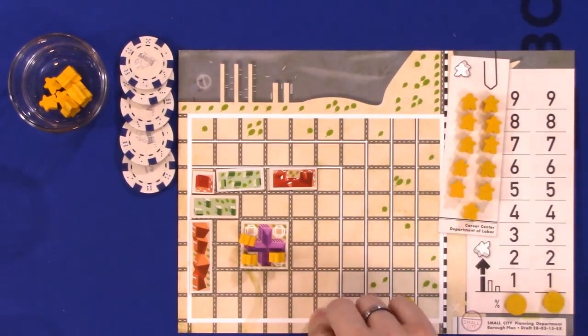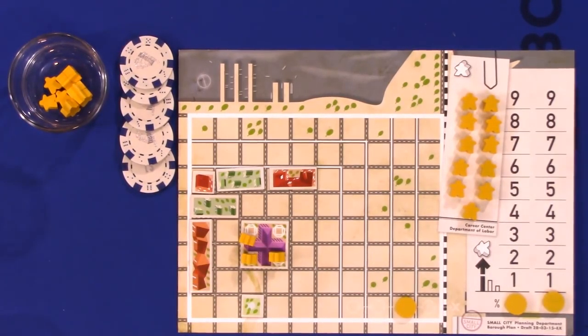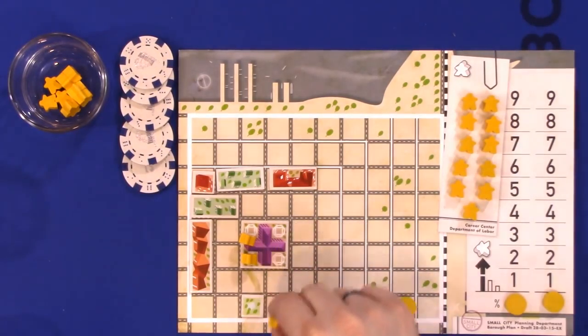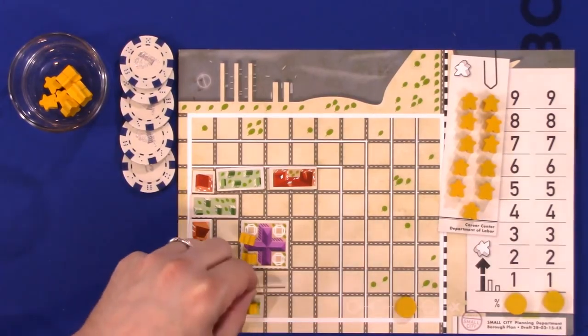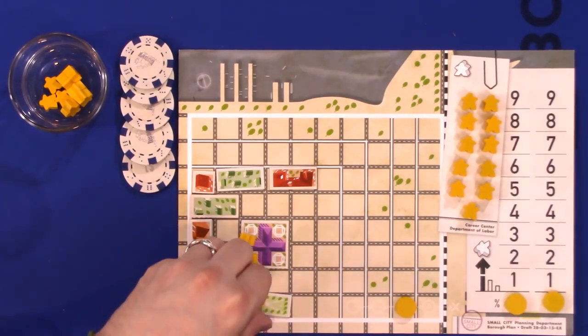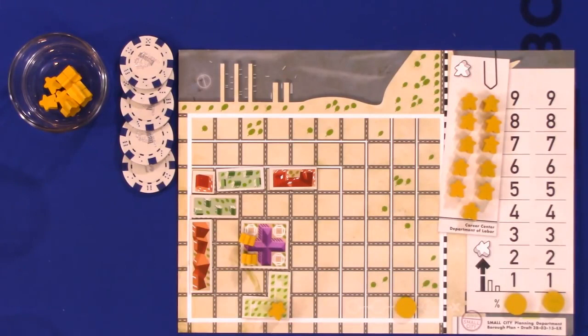Park tiles can be influenced by any tiles. In this game, we're playing with a design variant where you can only start by building the level one park. To upgrade the park, we assign a citizen to it in a later phase — if there's a citizen assigned, we can upgrade to a level two park, then level three. There's a square, a size two rectangle, and a size three L — those are the only park tiles. Parks are good because they reduce pollution: in the pollution phase, you subtract one point of pollution for each tile the park covers.